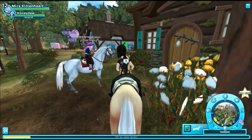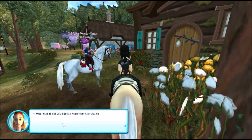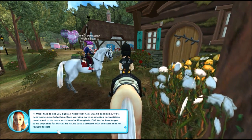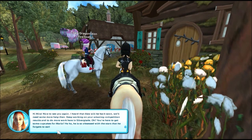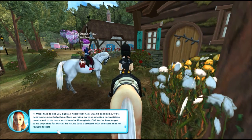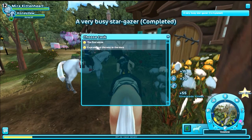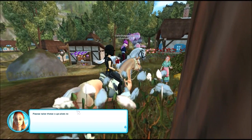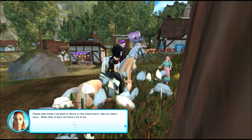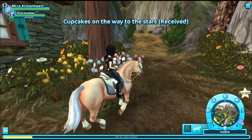Hello Elizabeth, do you have cupcakes for me? Hi Mira, nice to see you again. I heard that Alex will be back soon — we'll need some more help then. Keep working on your amazing competition results and do more work here in Silverglade. You're here to get some cupcakes for Mario? He is so obsessed with the stars that he forgets to eat. Please take these cupcakes to Mario at the observatory. See you again soon. When Alex is back we have a lot to do — I hope she will be back soon because I like the Soul Rider quests.